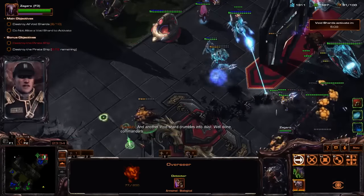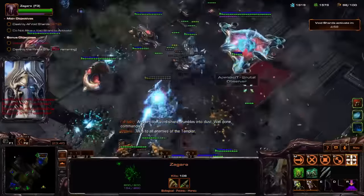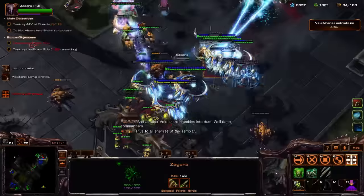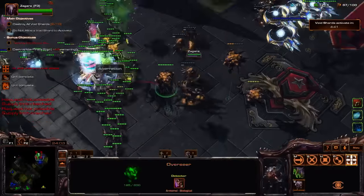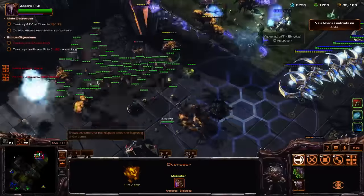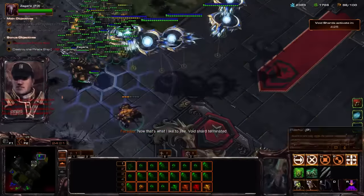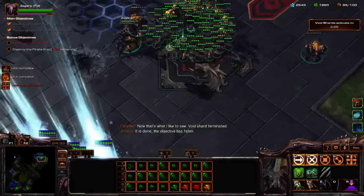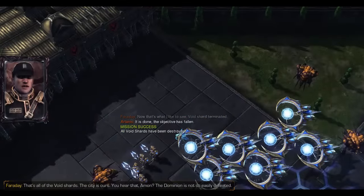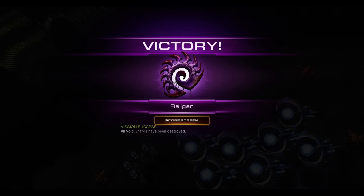There should still be the Mothership — yep. There's only one void shard left, we should be able to kill that one as well with this push. Come Overseers — micromanagement. And this is a pretty easy mutation I feel like. When we played against Protoss I'm not sure if other races are harder, but it felt pretty easy. So I hope you guys liked this co-op mutation video — that's all of the void shards, the city is ours. I'll see you guys next week for the next mutation. Until then, thank you for watching and subscribing. Bye!